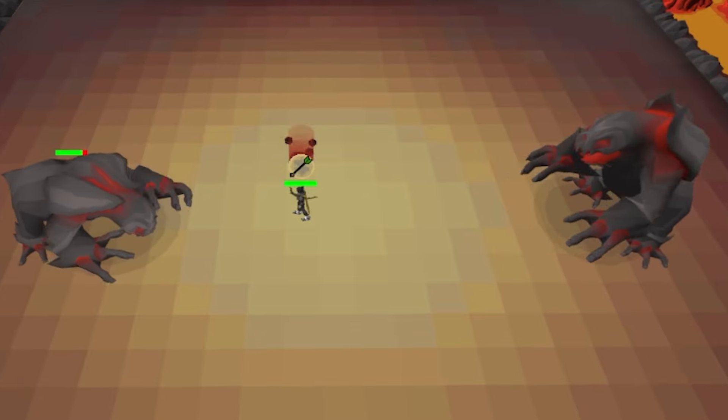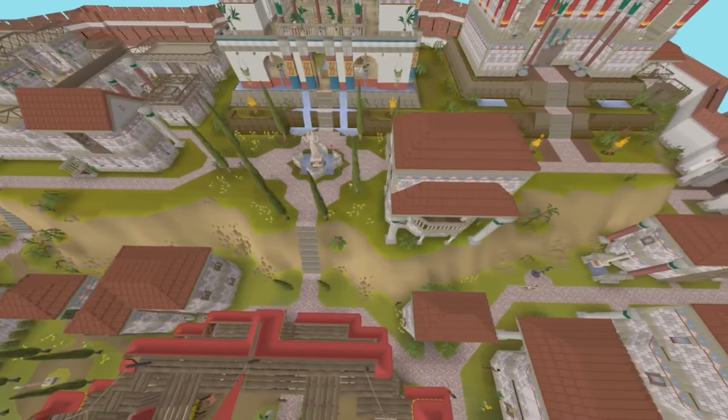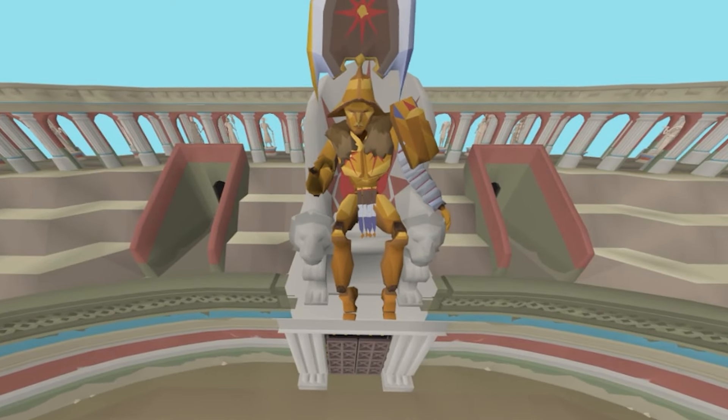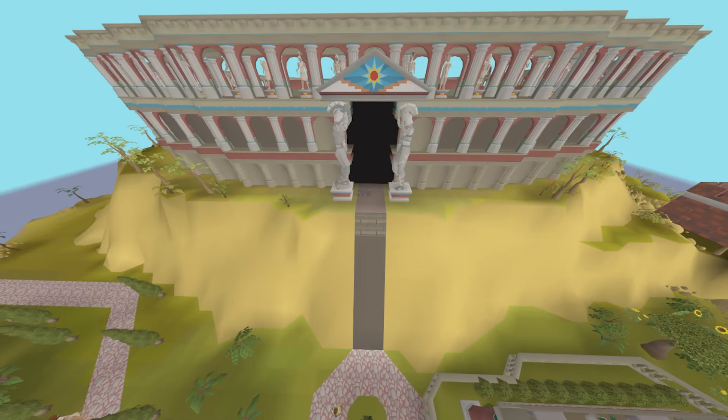I still need to fight my way through the Inferno and get my first Inferno cape. Furthermore, Varlamore is here, which brought another Best in Slot cape locked behind a new difficult wave-based challenge that I will need to conquer as well. Welcome to the beginning of the end. The Coliseum awaits.